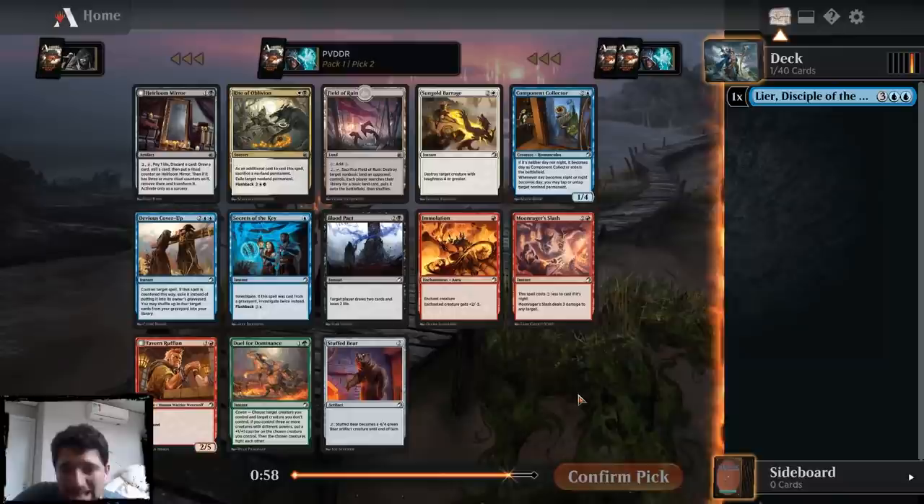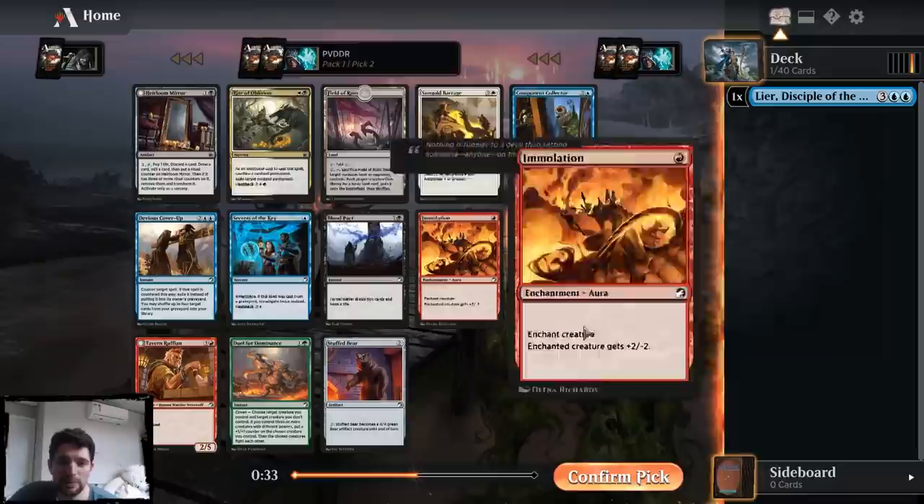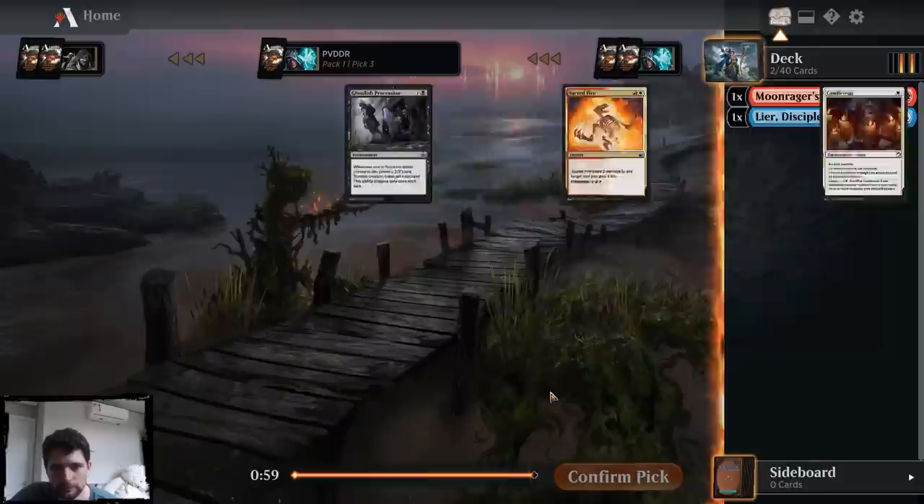Okay, this pack is pretty bad for me. I'm not going to take a blue card. The question is, am I going to take Ride of Oblivion or Moonrager's Lash? I think Ride of Oblivion is a much better card, but Moonrager's Lash is obviously way more flexible and I already have a busted first pick. If it was pick one pack one, I would probably take the Lash because it is one color. But given that it's pick two and I already have a blue card I really want to play, I think that swings it, so I'm just going to take that.